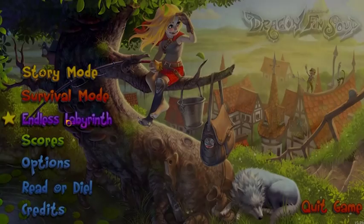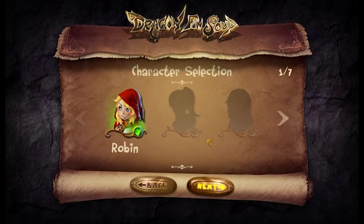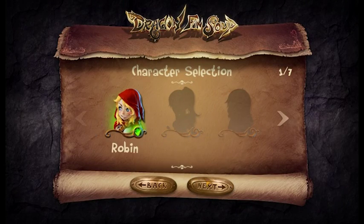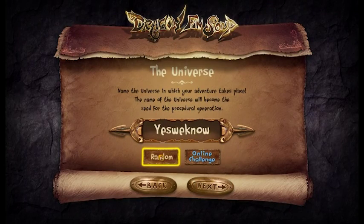The settings for the endless labyrinth are pretty much the same. You have a new game, you can continue, and you can select between seven characters. You have a universe seed you can randomize, or if you want to participate in the online challenge, you use the online seed provided for that week.